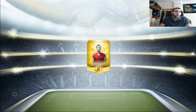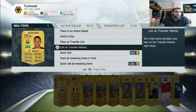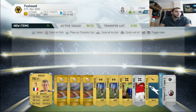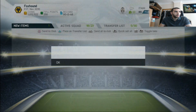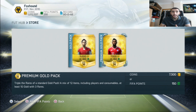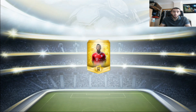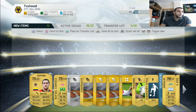This is our fourth pack - let's see what we get. Come on, show us someone good. Three non-rare plays - Barrios, he's been around the world that guy. Let's send to the club and open our final pack. Final pack - will we get someone over 86 overall? Will we get that Messi, will we get that Ronaldo? So we're going to be making the team around Mario Gomez.